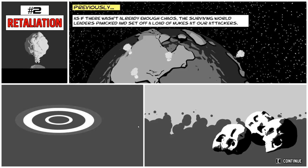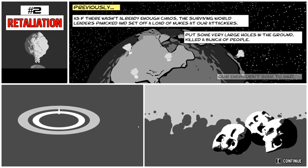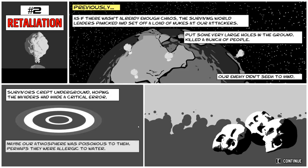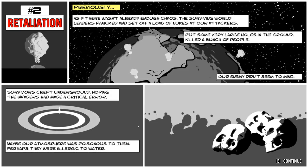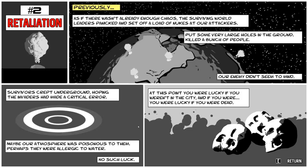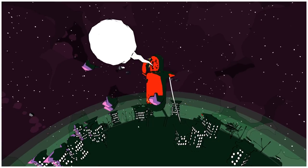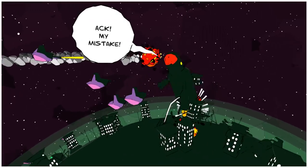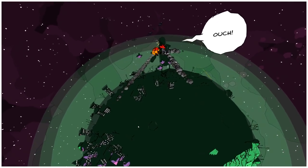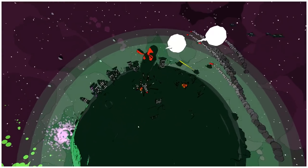Previously, as if there wasn't already enough chaos, the surviving world leaders panicked and set off a load of nukes at our attackers - put some very large holes in the ground, killed a bunch of people, our enemy didn't seem to mind. Survivors crept underground hoping the invaders had made a critical error. No such luck. At this point you were lucky if you weren't in the city, and if you were, you were lucky if you were dead. They're actually trying to tie me down to the ground - that is so cool.